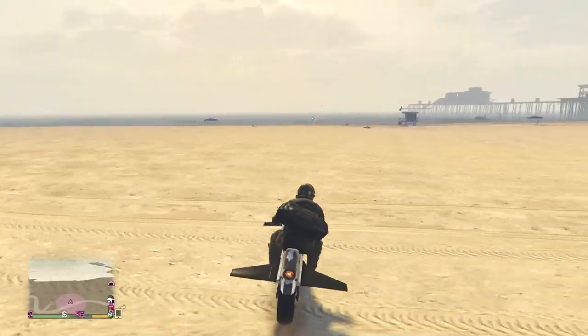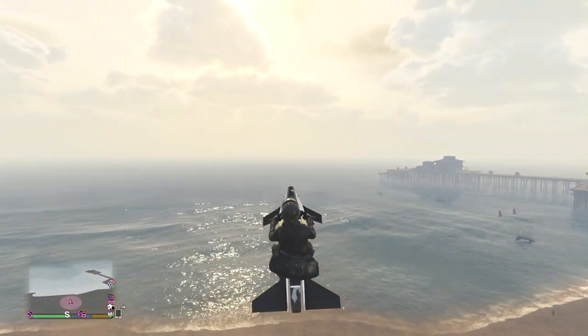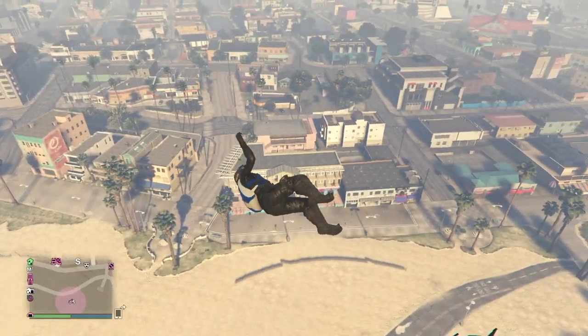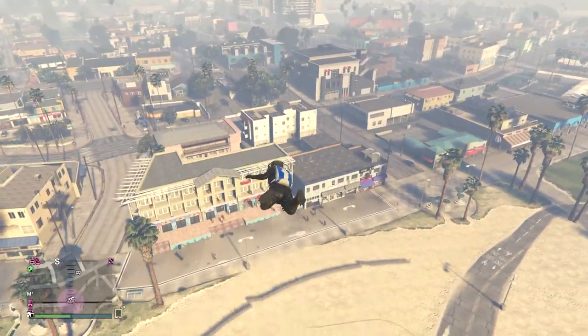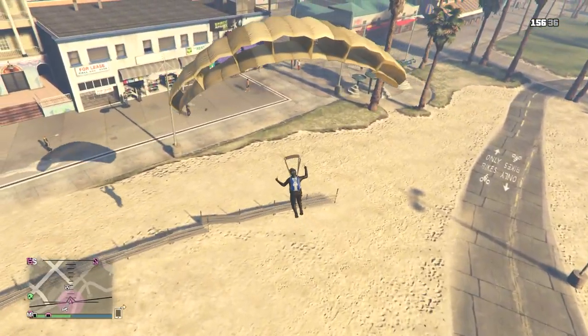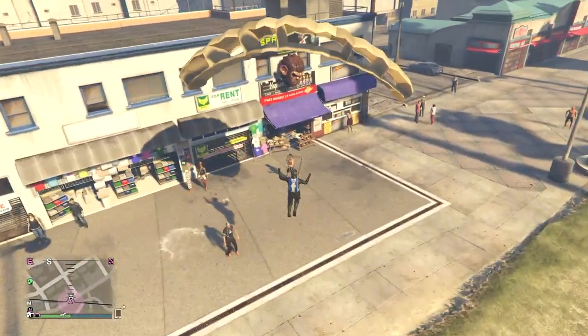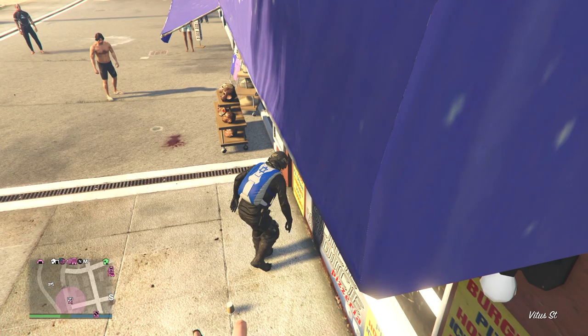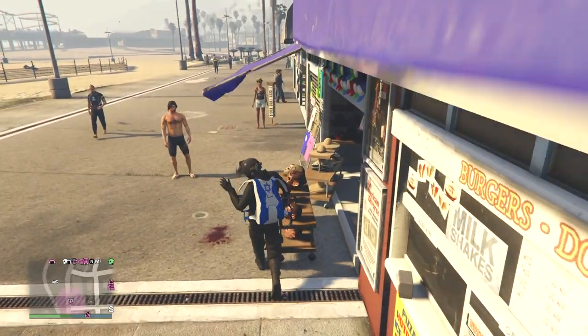Once you do, head on down to the mask store along the beach. We're going to do the same exact thing we did when we dropped off the duffel bag at the drop-off point — we're going to jump off the Oppressor or helicopter and parachute to the mask store itself. Once we land in front of the mask store, as your character is taking off the parachute, we're going to spam right on the d-pad to open up the menu to buy some masks.